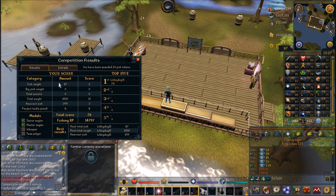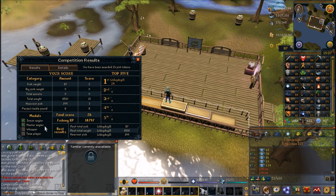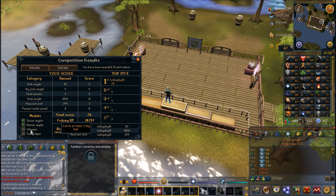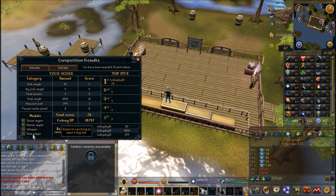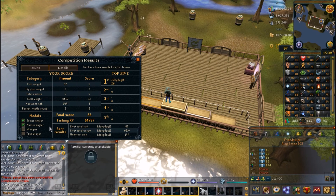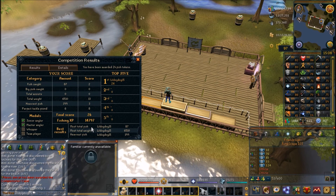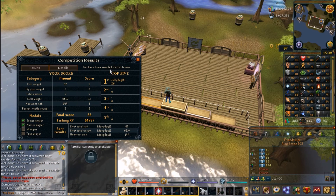On the podium you can see your score: how many fish you caught, your total weight — mine was 6,510 — heaviest fish at 199 pounds, and all perfect tackle found. The medals include Junior Angler and Master Angler for finding perfect tackles, Whopper for catching at least three big fish (requires multiple players), and Team Player for assisting in catching at least six big fish. I got about 15,000 fishing experience for 10 minutes of play — great XP for a fun minigame. You can also see how many fish tokens you received.